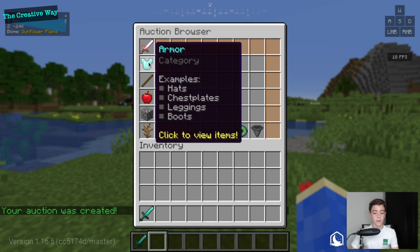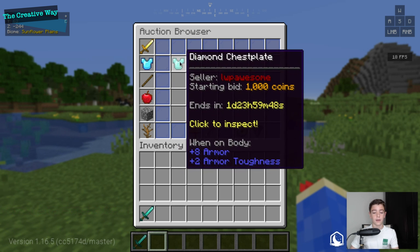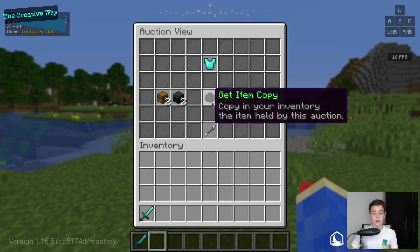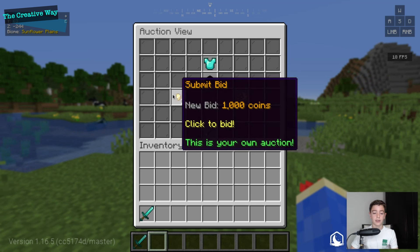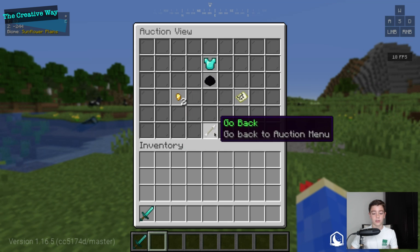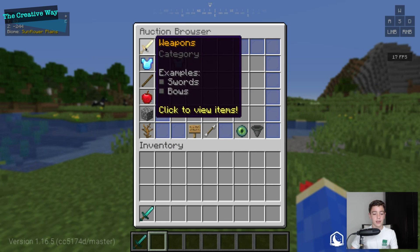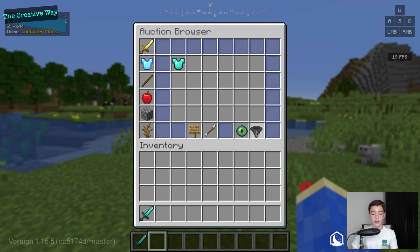If we check the auction browser in the armor category, there it is — listed for 1,000 coins. If we click on it as an admin, we can delete it, give it to someone, get a copy of the item, edit the auction's duration, or end the auction. Players can submit a bid just like this, and they can see the bid history over here, which is really nice.